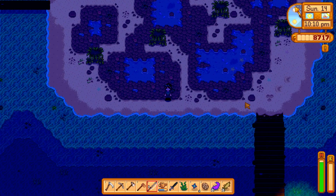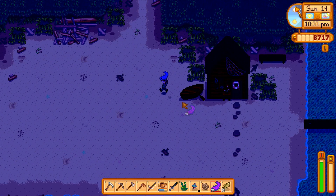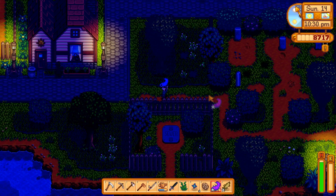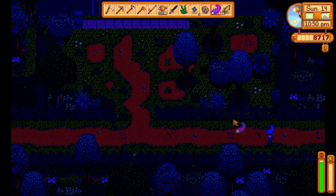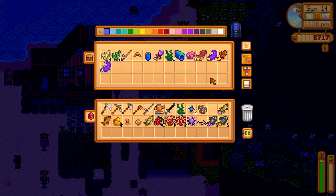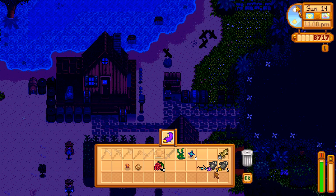I'm getting exhausted and it's getting late so I'll go ahead and wrap it up. I did get another super cucumber and it's a silver one. It doesn't really matter what quality the fish is that you throw into a fish pond. I'm going to store this super cucumber and sell the gold star one. Super cucumbers are a loved item for Willy, so keep that in mind - but I'd rather just sell them for the crazy amounts of money they give.